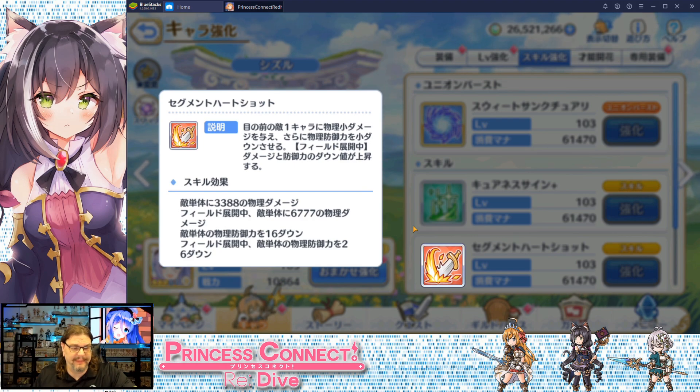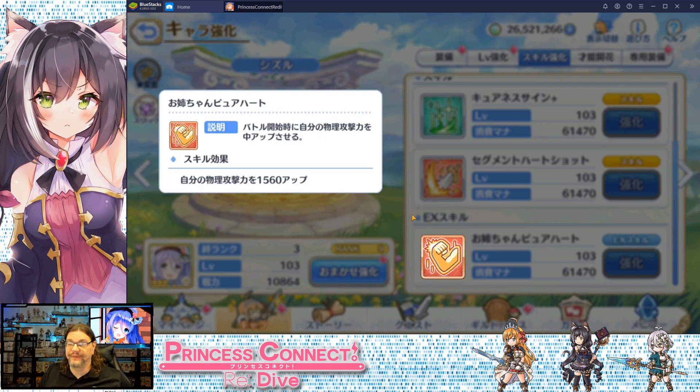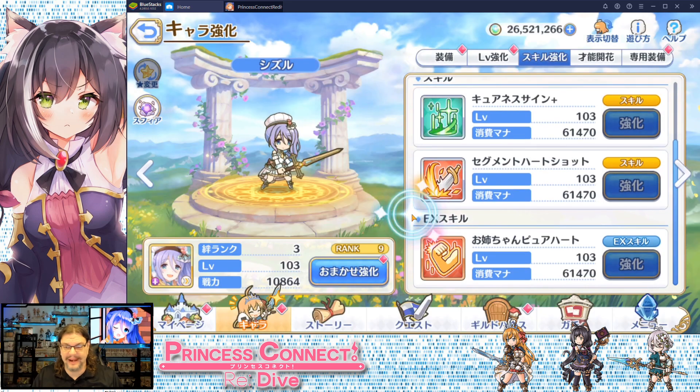She can get that field out pretty quickly, so it's not that bad. It's not a ramp up, but for the first few seconds of the fight she's not going to do much, and then all of a sudden she's doing something. So it's not that bad. The EX skill increases her physical attack power, and if you have her at five stars, it greatly increases her physical attack power.